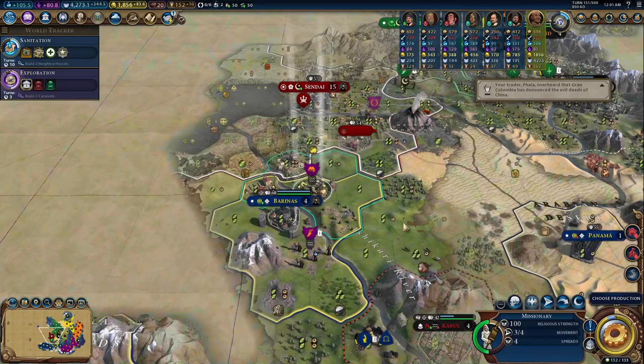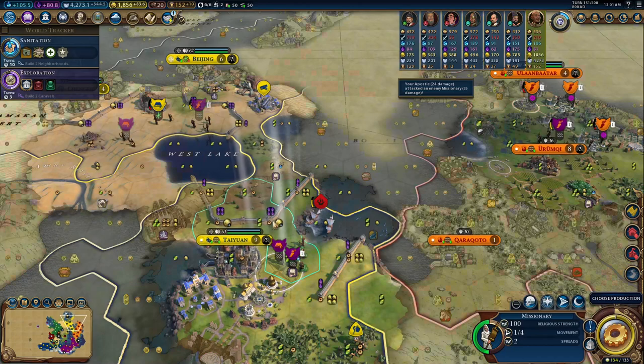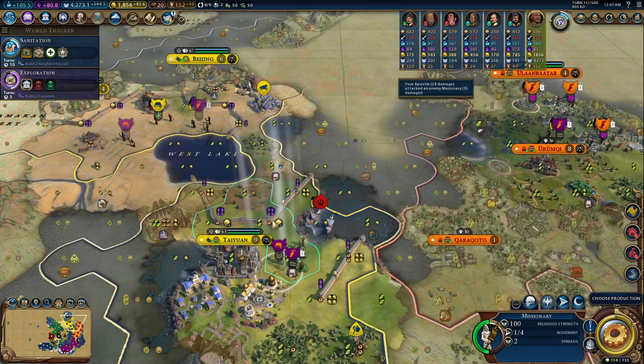The Khmer are an S-tier civ. I do miss their old relic minigame to a degree, but they are so overbuffed with so many yields coming off of one or two districts that they might be the best civ in the game — or at least that was true until Yongle came out, who gets all these yields without districts. I love the Khmer; they are fun, and if you haven't won a game with them post-rework, you've got to give them a try because you're not going to be disappointed. Thank you everybody for watching, and I'll see you in the next one!